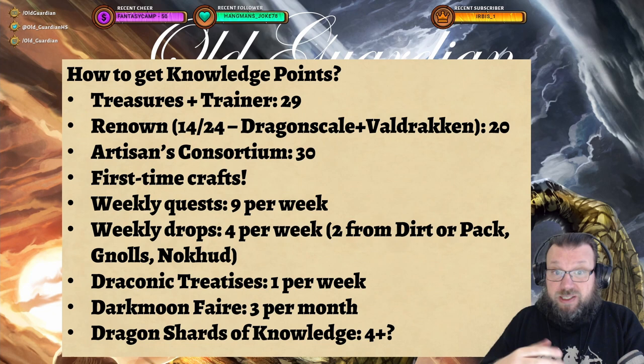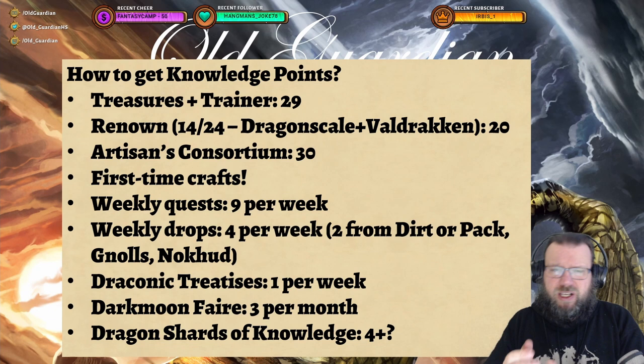Then there's First Time Crafts, and there are tens of first time crafts, so that's a pretty significant source of knowledge points early on. And once you're done all of that, you get to the weekly grind. The weekly grind gives you 14 points per week. There's the weekly quest, there's the one to gather stuff, there's the one to craft stuff, and then there's one to fulfill crafting orders. Remember you can send crafting orders from your alts, so no worries, you don't have to find public orders. Those three quests give you nine knowledge points per week.